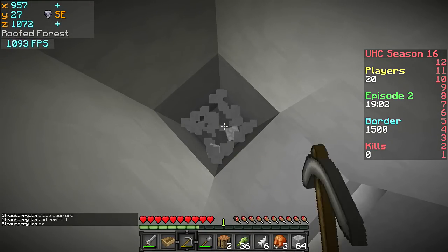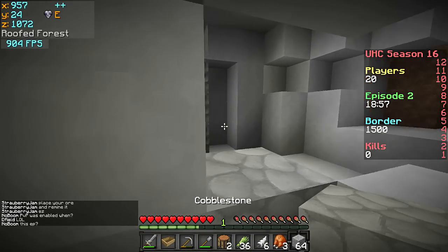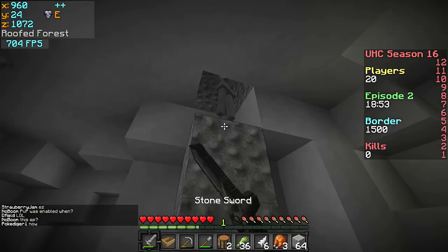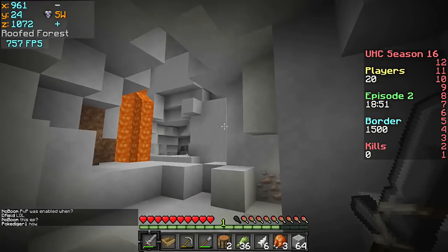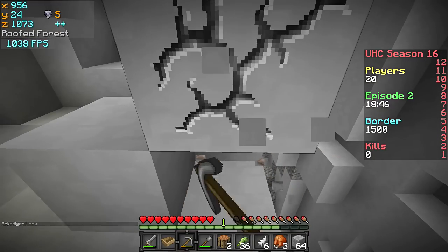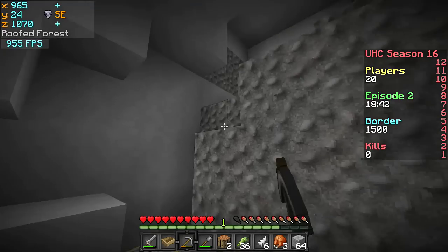We're gonna mine inwards because there's some space over here. I'm gonna deal with this — we're good! Oh my goodness, four hits, that's not good. Let's get that iron. So let's cut clean everything — this is going to be good for caving.